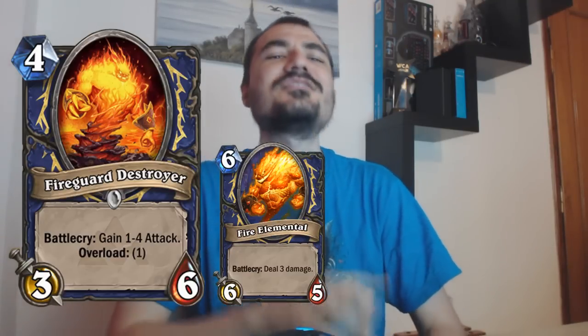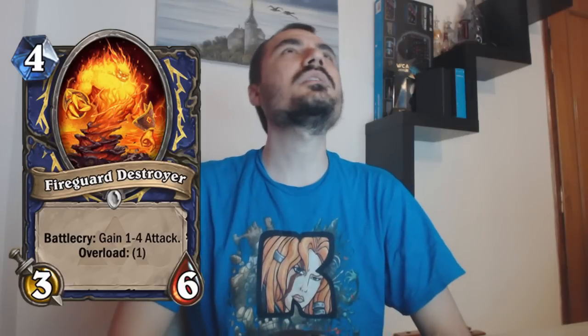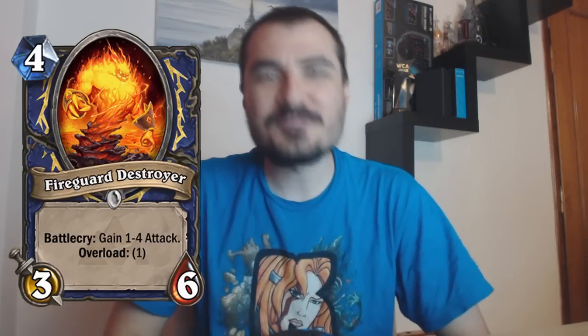In the draft today I had three and I got to notice a few things. But in Constructed, it's a little bit more of a complicated card. Overall, of course, it's a very strong card. Just to go through the basics — because there's some randomness involved — it's a four mana card. If you average out the attack gain, the Battle Cry, it's two and a half attack.